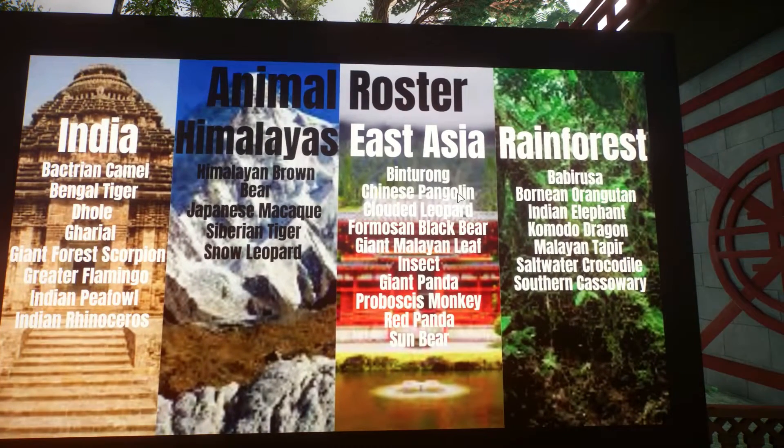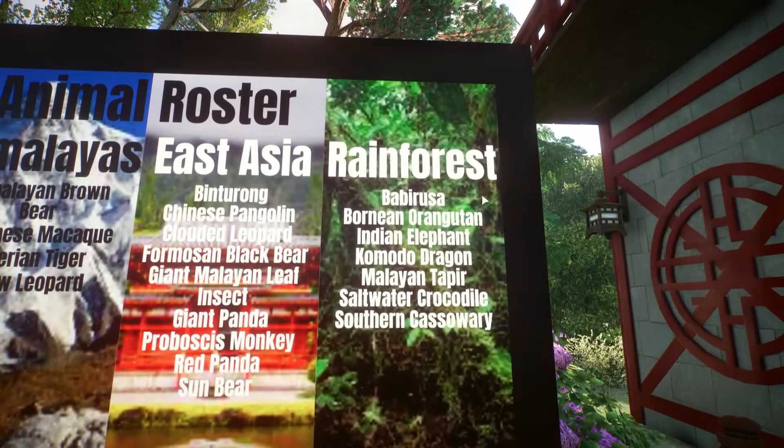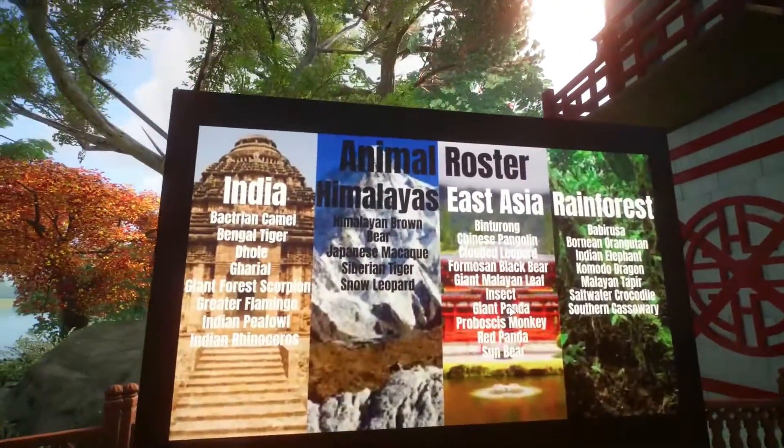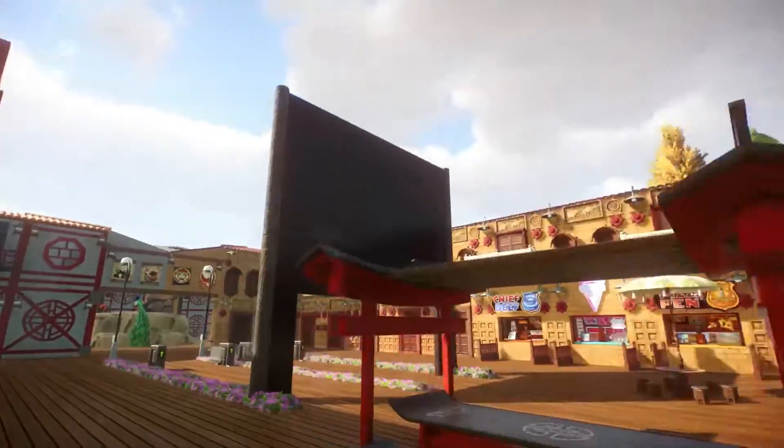East Asia is going to have binturong, Chinese pangolin, clouded leopard, Formosan black bear, giant metal leaf insect, giant panda, proboscis monkey, red panda, and sun bear. And then the rainforest is going to be Babirusa, Bornean orangutan, Indian elephant, Komodo dragon, Malayan tapir, saltwater crocodile, and southern cassowary. Plenty of awesome animals going into this zoo — it's clearly an Asian-themed zoo.